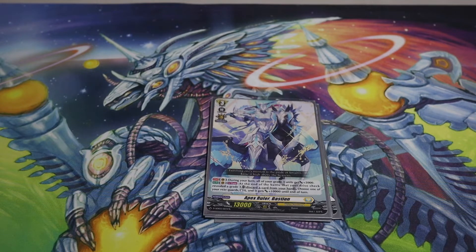Yes, you're discarding a card for a one-for-one, but the best part is you're giving that unit plus 10k, so potentially you could finish your opponent off that turn. Most of all, you're probably going to discard a grade 3 to restand a grade 3, so it's not that bad of a one-for-one. It's definitely very aggressive, and that's the main point of Bastion — just to be aggressive, not to give your opponent a chance to breathe. Just keep pushing.